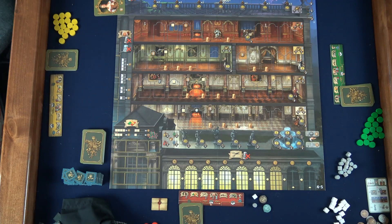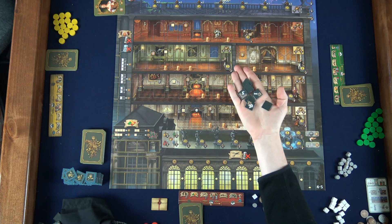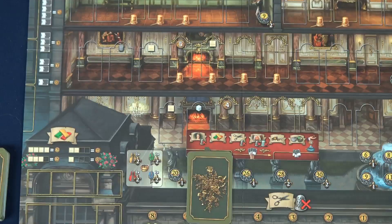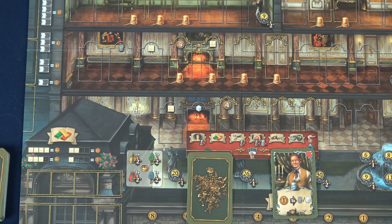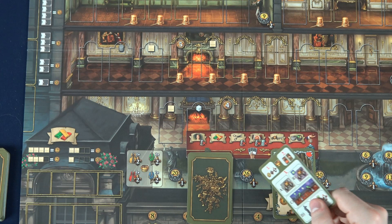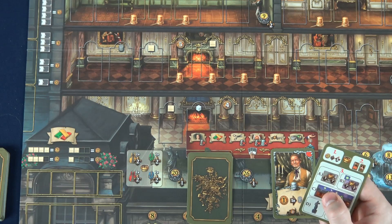Set in France in the mid-18th century, you're a dressmaker and a lavish ball is coming up. Your goal is to gain more prestige than your competitors by creating elegant outfits to be shown off as well as funding the various decorations. You have cards which represent your employees and you can play one per turn to take an action. Play continues clockwise and when no one has any more employees in their hand the round ends. After seven rounds the ball will start and final scoring will happen. The dressmaker with the most prestige points wins.